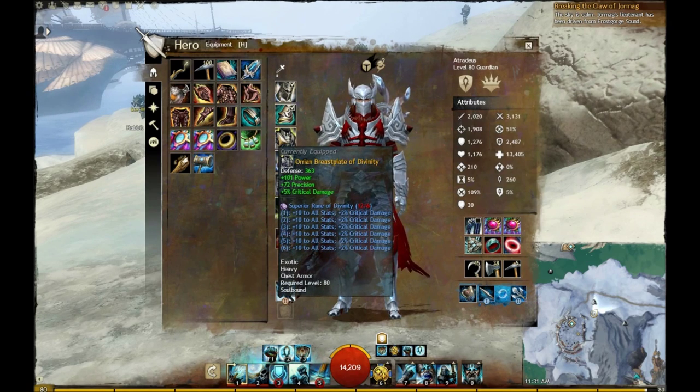Now as far as the rune setup, I went with Rune of Divinity. It's not the most damage you can get, but the 12% crit damage is great, and the 60 to every single stat buffers your survivability a little bit too. It's kind of a preference thing, and I do know that these are extremely expensive. If you're looking for other options, you could use Superior Rune of the Eagle, Superior Rune of the Pack — which is probably the cheapest option — or just slot in all ruby orbs if you want the maximum amount of power, precision, and crit damage.